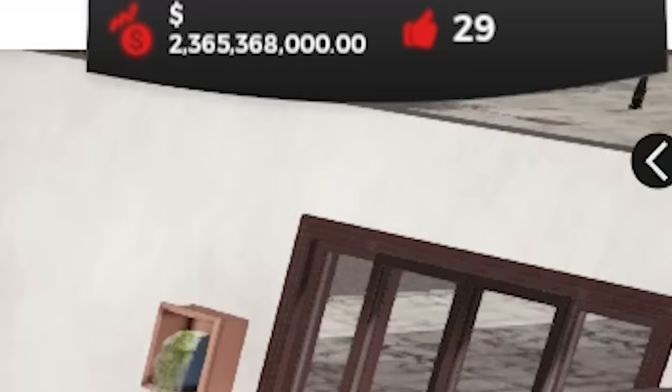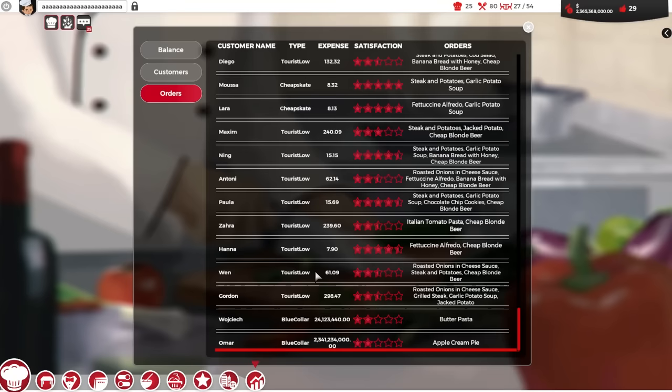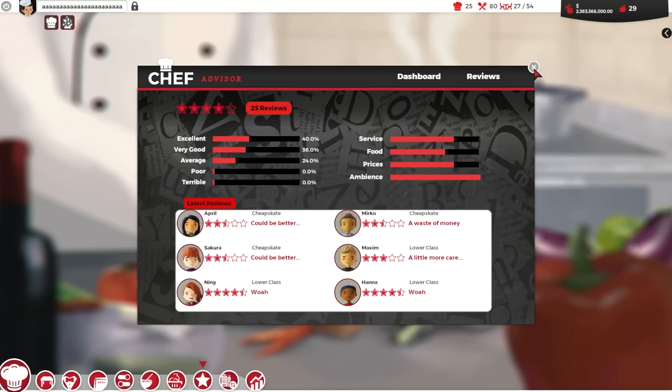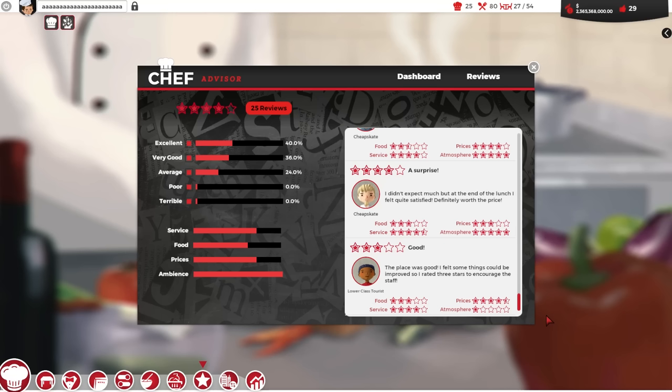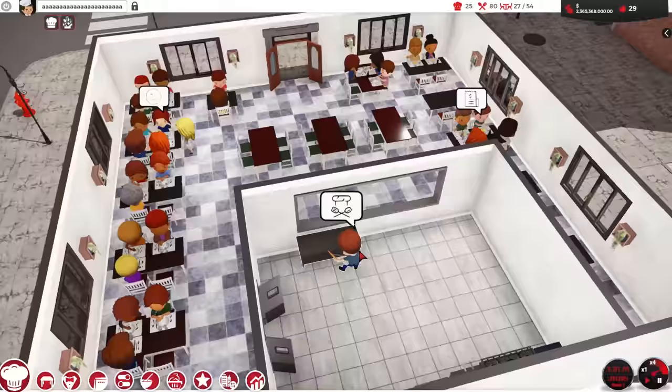Oh my God. How much is it? It's $23 million. $24 million. Is this $2 billion? $2 billion for an apple cream pie? And we got two stars out of it. I've got to know what sort of things these people are saying about us right now. One customer said: 'I didn't expect much, but at the end of the lunch I felt quite satisfied - it was definitely worth the price.' Another said: 'A waste of money. Restaurants should offer a better experience, especially when I spend $24 million for a butter pasta.'